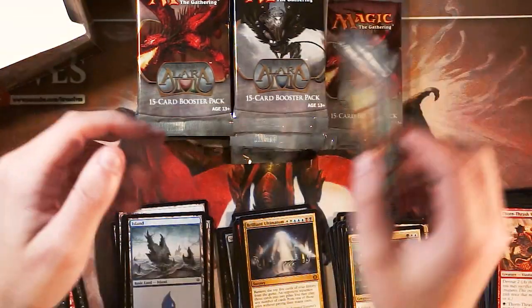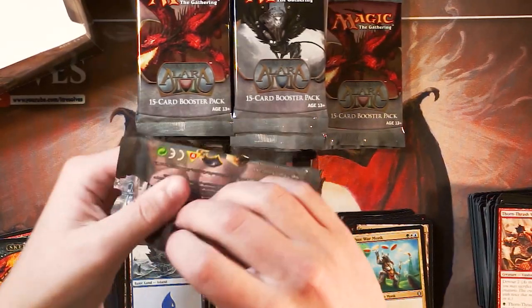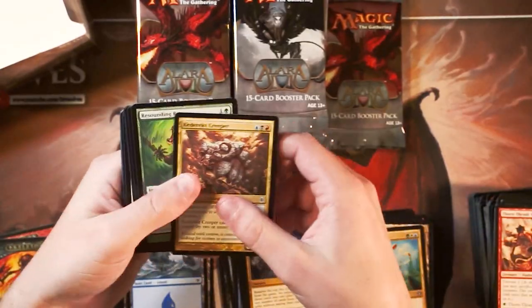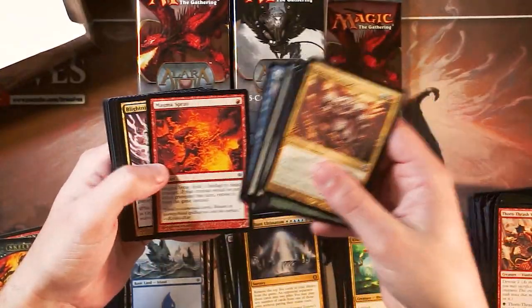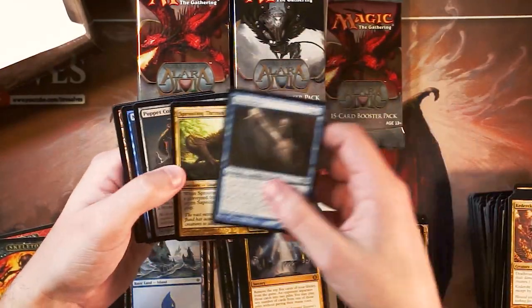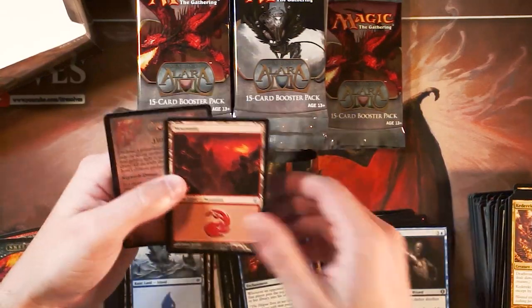There's also a beautiful foil Forest. Each of the Ultimatum cycle cards is representative of an individual shard — in this case it's the Esper shard, but there's the Grixis one, the Naya one, and a couple of others. They're all really powerful cards, though very difficult to cast, which I think is interesting. Memory Erosion — very cool.